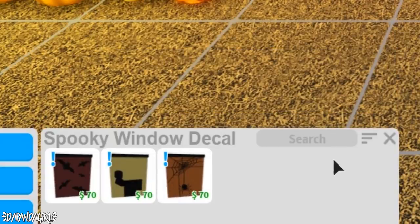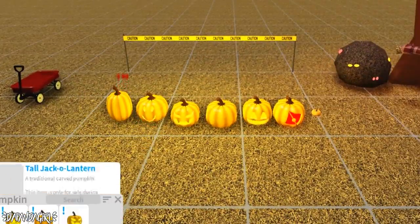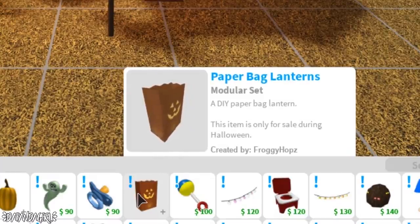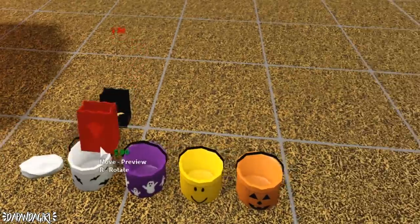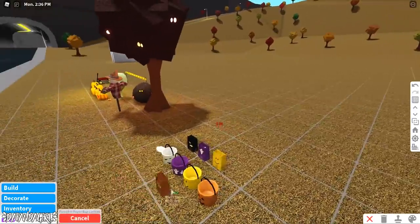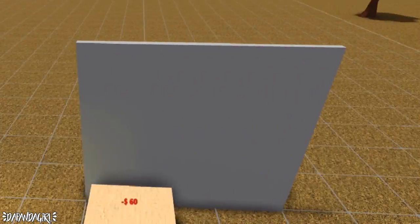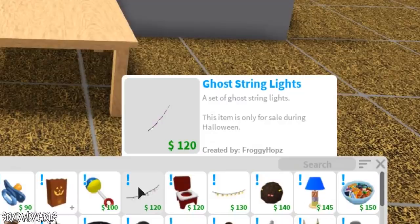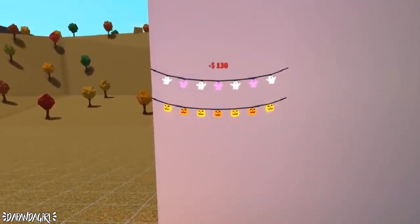We also have tall pumpkins, which are similar to the regular ones, and new items: a happy ghost, a paper bag lantern. I'm guessing this one pairs with the ghost and this one with the noob. I've put down a wall and a table to test them. We also have ghost string lights and pumpkin string lights back from last year.